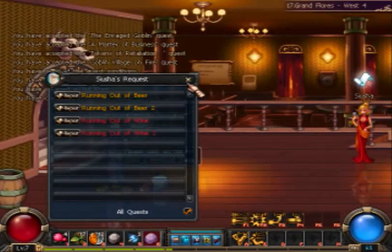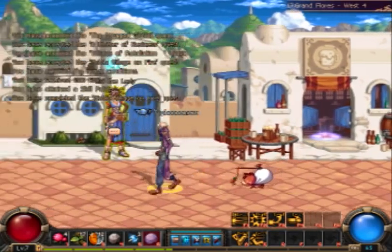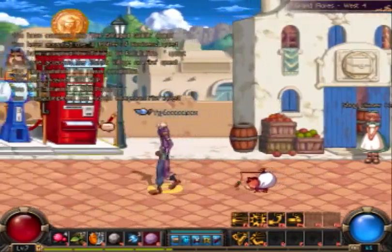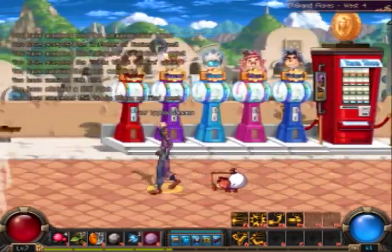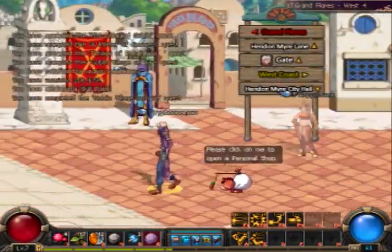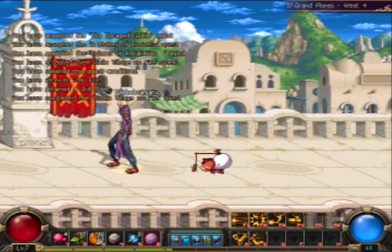Now that we have the quests stacked up we can actually deal with the goblin Thunderland, and I can show you a proper strategy for the goblin thunder — or whatever the albanyo goblin is. Just call him the thunder goblin.